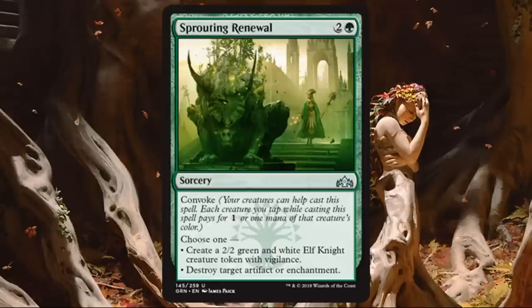Sprouting Renewal. A lot of flexibility here. It has Convoke, and you get to choose one: destroy target artifact or enchantment, which may or may not be relevant — but if it's not, you can get a 2-2 creature with Vigilance instead. It's green and white with Vigilance, great for Convoke because you get either color out of it and can attack and still use it for Convoke. A very playable uncommon. Nice middle-of-the-pack pickup, and a great way to deal with a problematic artifact or enchantment without waiting to sideboard it in for game two, because this is very main-deckable.